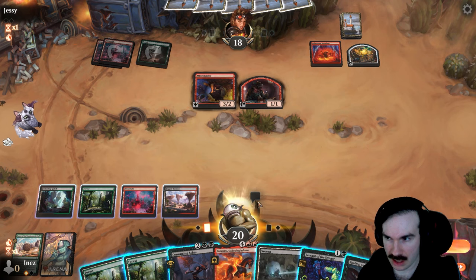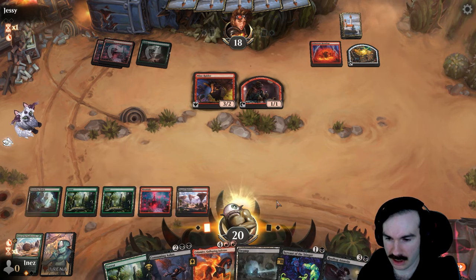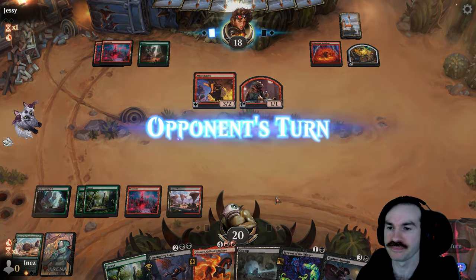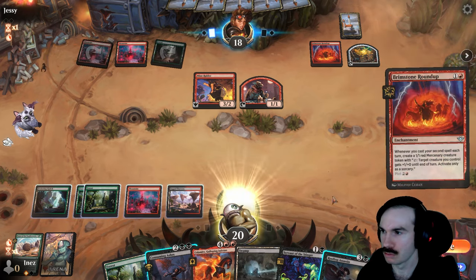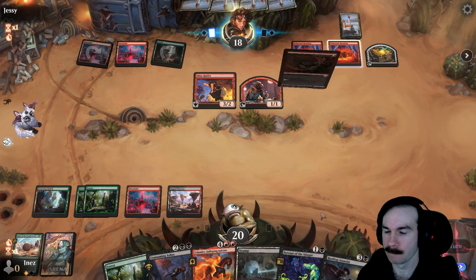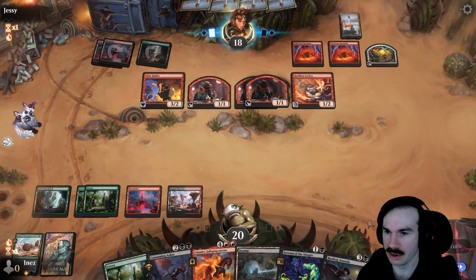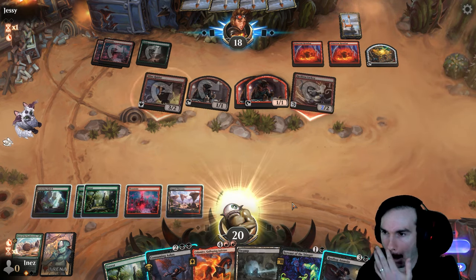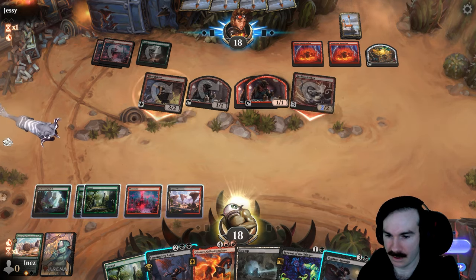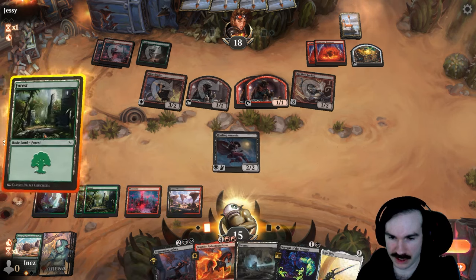At five mana we can do the Assassin — I kind of like that to get the lifelinker on board. There's an actual chance they attack with their mercenary too, and it's better use of mana than just casting Servant of the Stinger. So let's go land, pass, and leave up Consuming Ashes and Rooftop Assassin. They may attack with their mercenary here. They wisely used it — okay, we're going to take it and then cast Rooftop Assassin, and then we get to do Calamity. Lost Jitte as well!